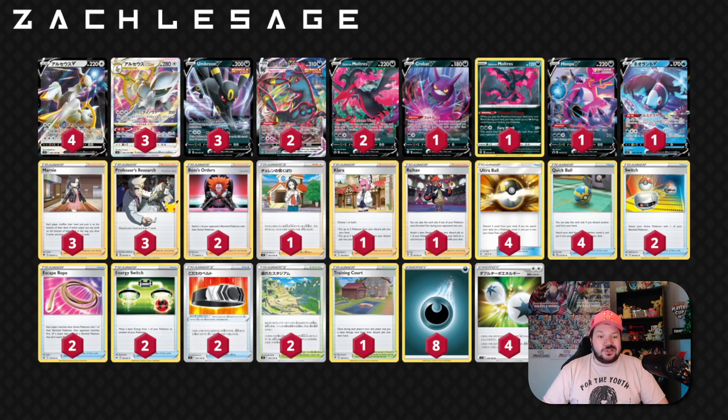I went with a traditional Marnie research line. I put fewer supporters in this deck than most normal decks, and we have a few more techs — the Boss, Charon's Care, Clara, and Raihan. The reason is if you ever have a dead hand, you could always evolve into an Arceus V-Star and pull off Starbirth earlier than expected. It doesn't always have to be that game-winning hurrah turn.